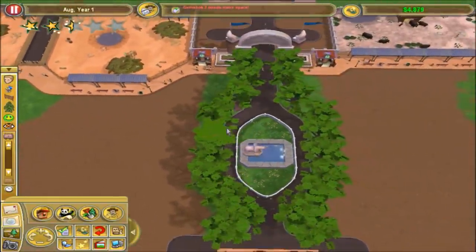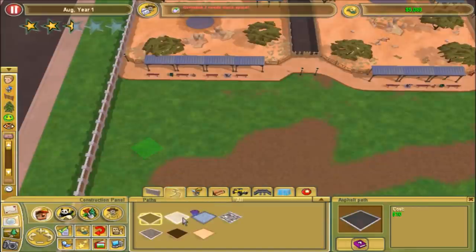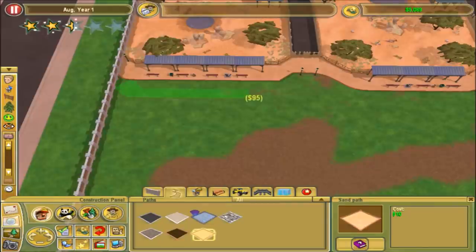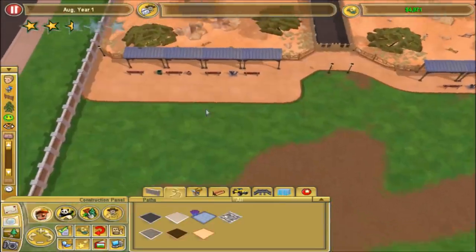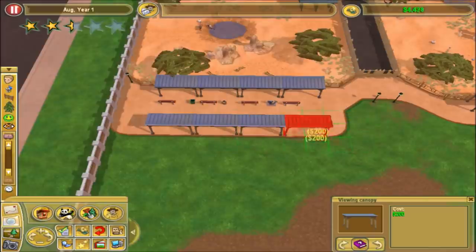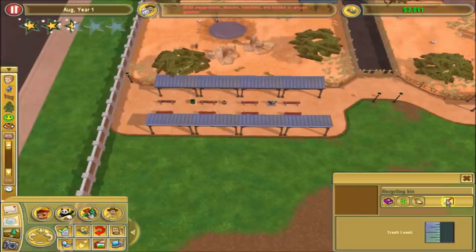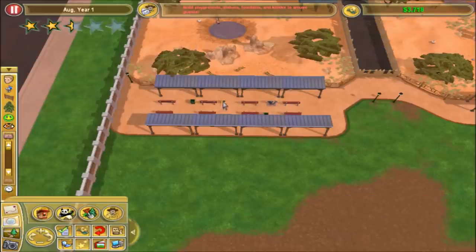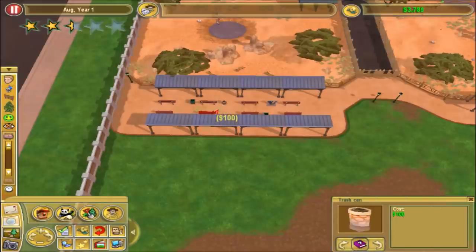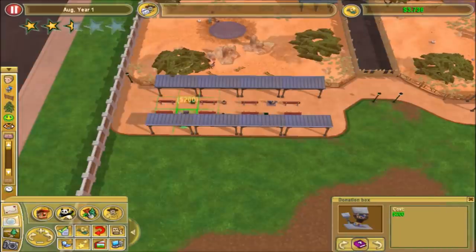We'll do it right here, so let's go ahead and grab some path. I want to sort of mirror this on the other side if I can. They want playgrounds and statues and all that - whatever, I can get to that eventually. I do want to finish this challenge before I do anything else. I hope you guys are enjoying this series; I really am enjoying it as well.